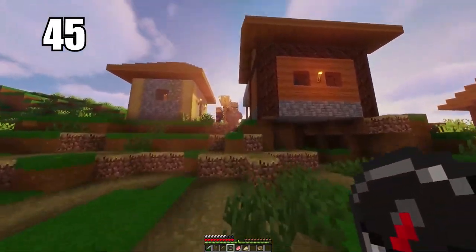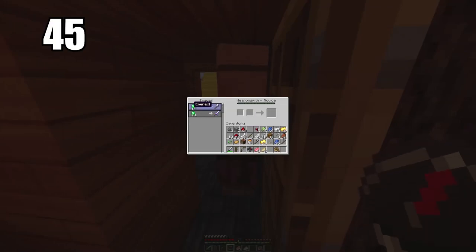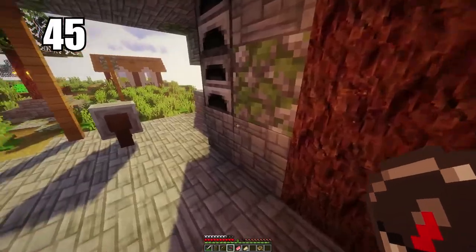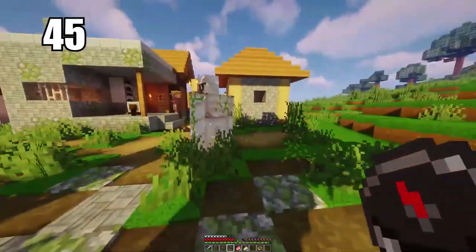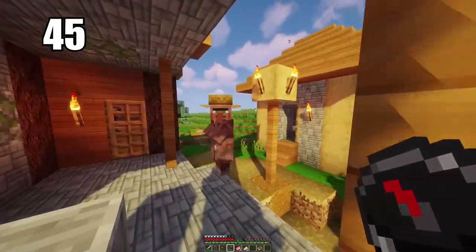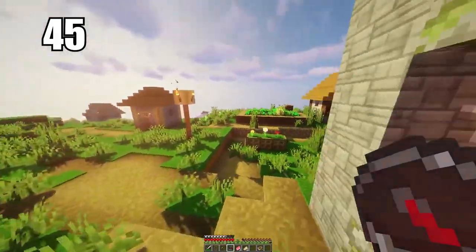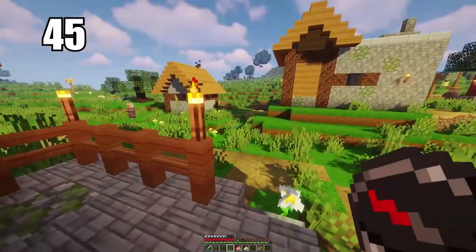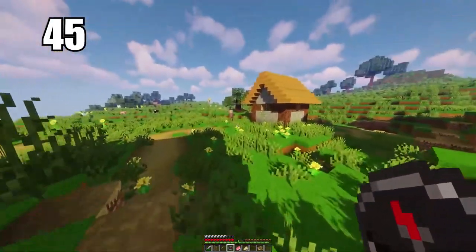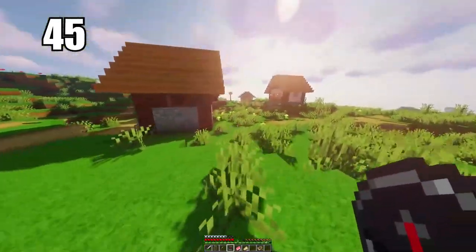Tip number 45 is trading simple items to villagers to get emeralds. I don't ever recommend mining as your primary source of emeralds because you're just not going to find too many. Trade simple items like vegetables or whatever you have on hand to get some emeralds to begin with, then trade up with other villagers and eventually work your way up to maybe getting diamonds. That is the best way to make use of all your excess items, and emeralds are best used as a currency to get good stuff from villagers.